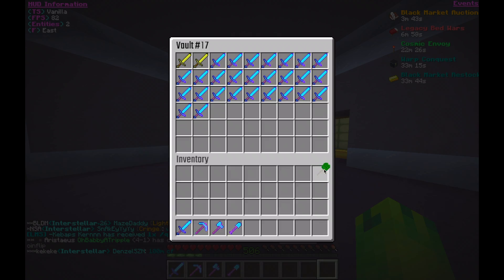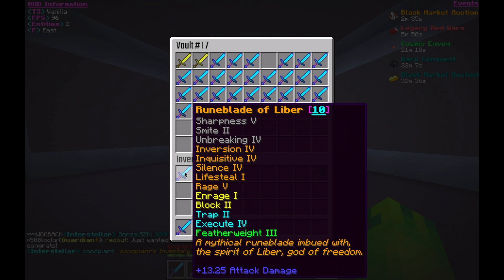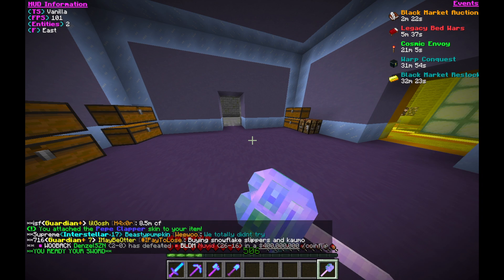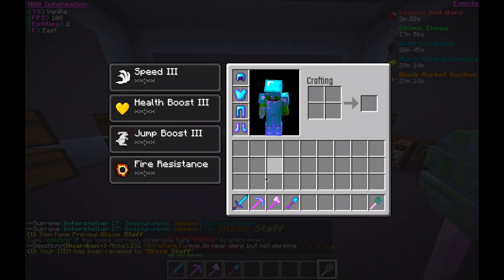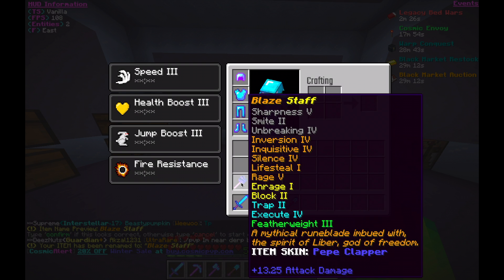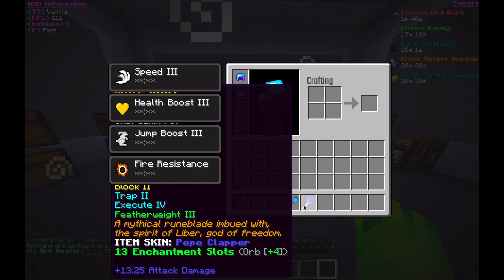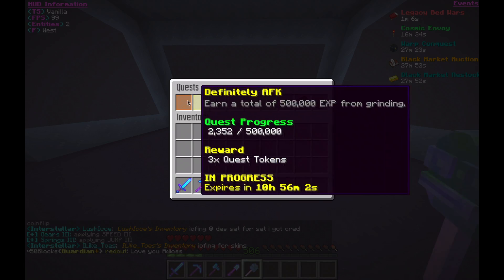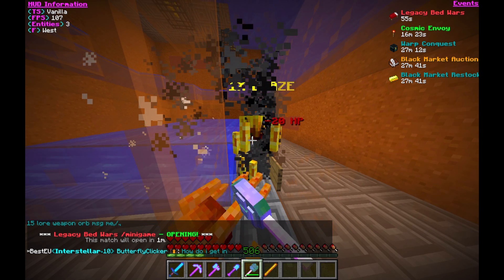I had this Pepe Clapper from some guy before, and I put it on an inquisitive four sword. I titled this staff the Blaze Staff and was going to use it to kill blazes. I threw a tier 13 weapon enchantment orb and then another orb just to claim my quest. I love this new staff I made.